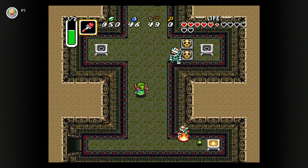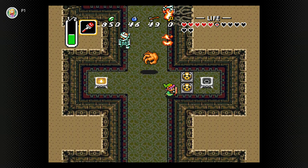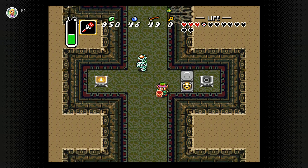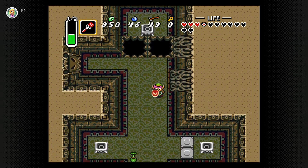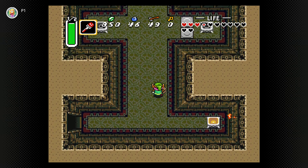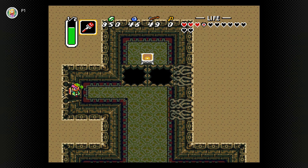For this room, we have to light torches, so really now we have a fire rod - this makes it a lot easier. However, bear in mind, torches will go out. Torches do go out, and I'm taking too long with this, so I'm going to have to start this process over. I actually need that encounter, so I'm going to have to do this again. One, two, three, four. There.